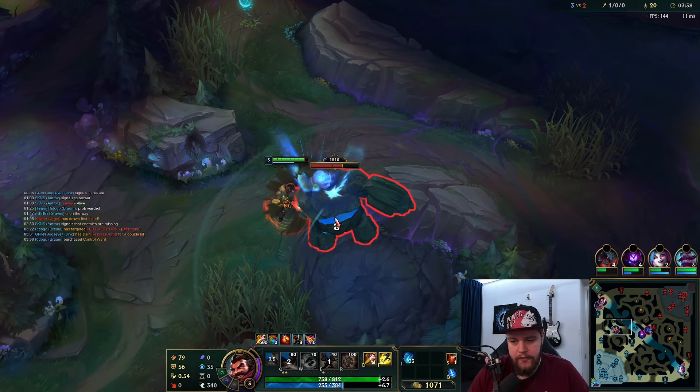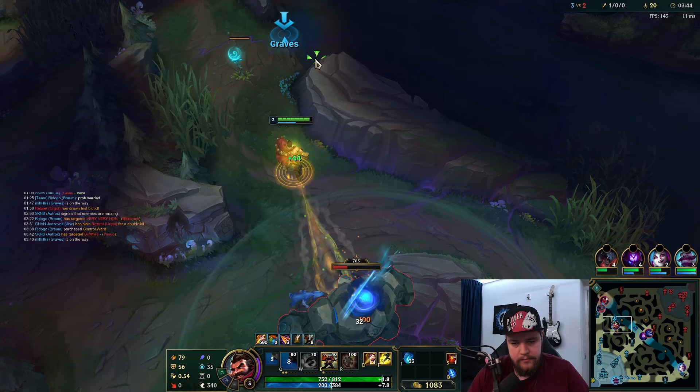If you want to look for ganks, just Smite the last camp you're doing. If you don't have a gank opportunity, hold Smite for the Scuttle. In this case we're going to look for top lane, so we just Smite this and move up.